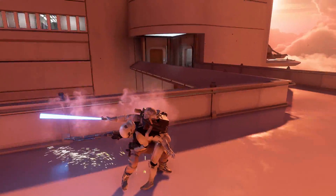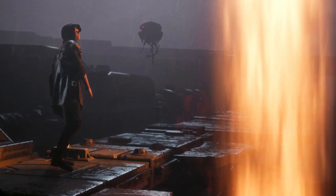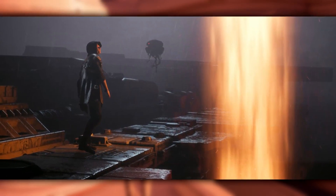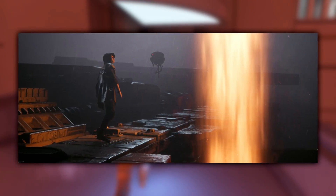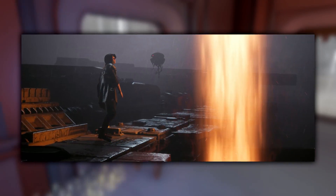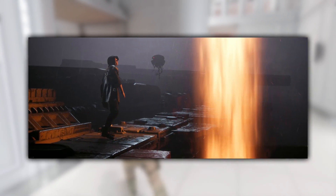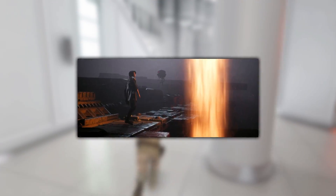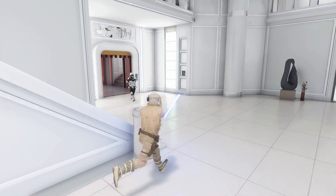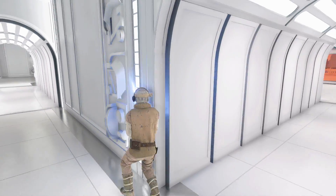The next easter egg is the imperial probe droids, which appear multiple times at the start of the trailer. It's not exactly a secret, but easy to miss. There's actually one right next to Cal when it looks like he might use the Force to save his friend who has fallen off the top of the Star Destroyer — a cool nod to droids already established in the Star Wars universe.